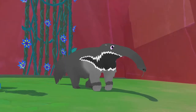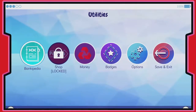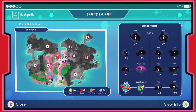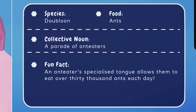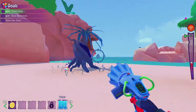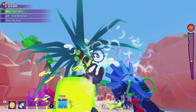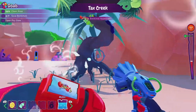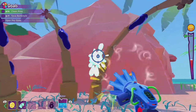Anteater appears! The anteater's food is ants. Fun fact: an anteater's specialized tongue allows them to eat over 30,000 ants each day. There we go — there's our final plastic. Got crabs in the area too.